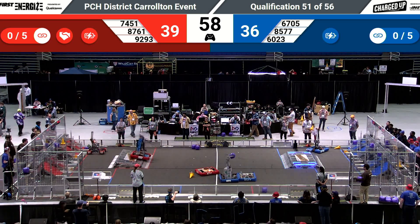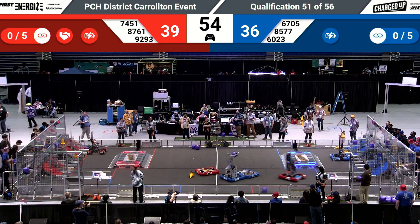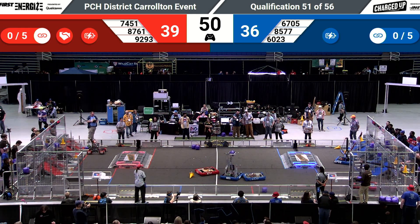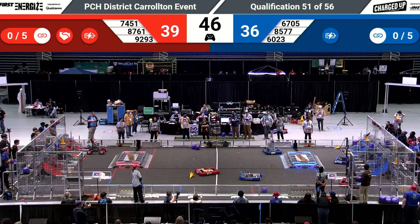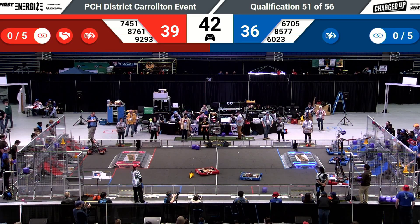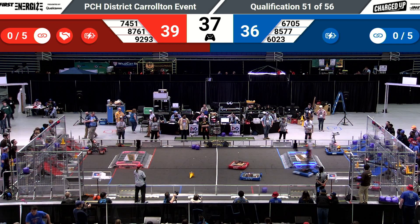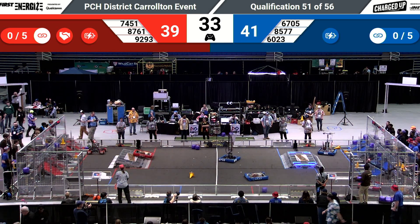We see a lot of action taking place as 9293 is holding steady in their community right now. 6705 looks like they're going to try to place it high atop one of those metal poles. They're backing up, trying to get in position. They drop their cone, but it falls into a low node on the grid, giving them two points.